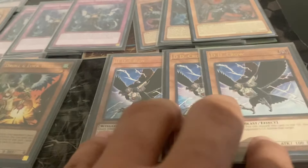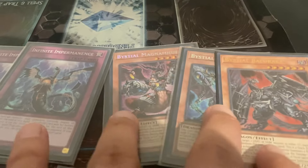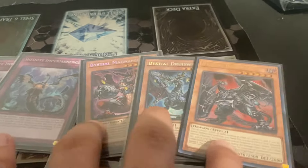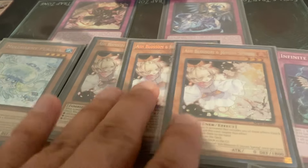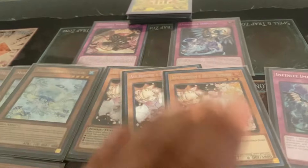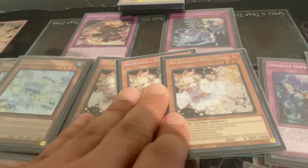DD Crow — okay-ish, a little specific, but very strong and decent. The Bystials — very very good, very strong; main or side, personal preference. Maxx C — mandatory, yes, play it. It can stop turns if you hit your opponent's key card — a very specific card that your opponent plays.